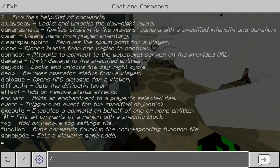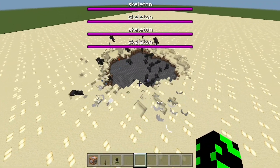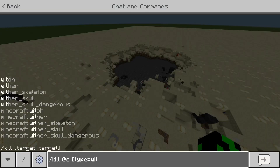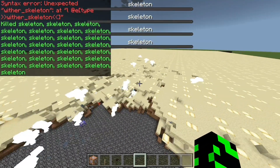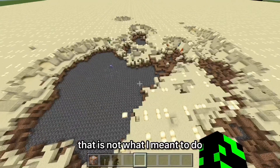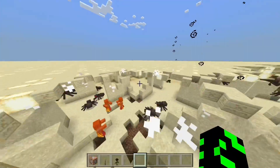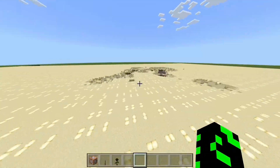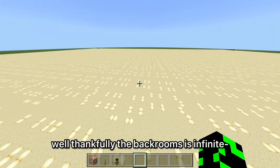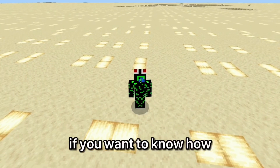Oh, I didn't mean to spawn the Wither - that was the wrong one! I thought I was summoning the Wither Skeleton, not the Wither. That is not what I meant to do whatsoever. I was just trying to spawn in the Wither Skeleton, not the Wither. Well, thankfully the backrooms is huge, so let's move on.